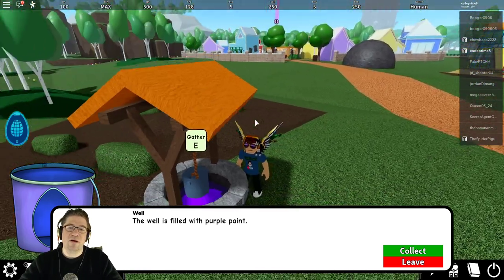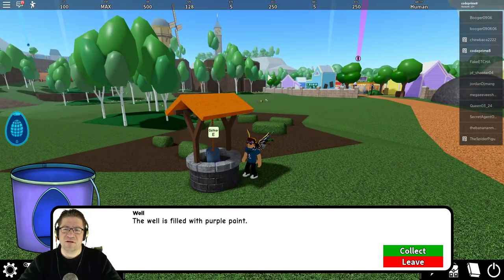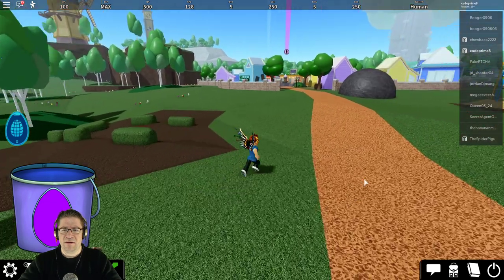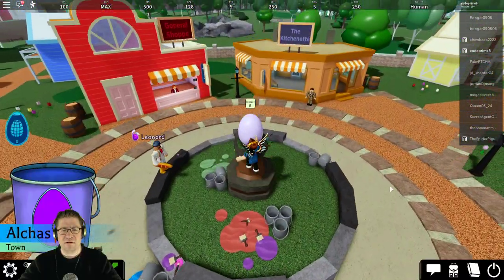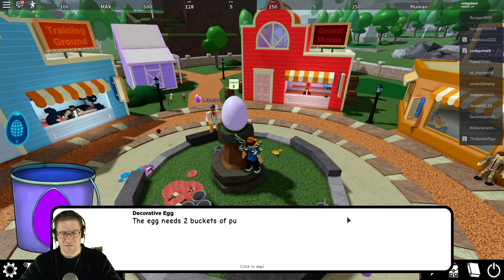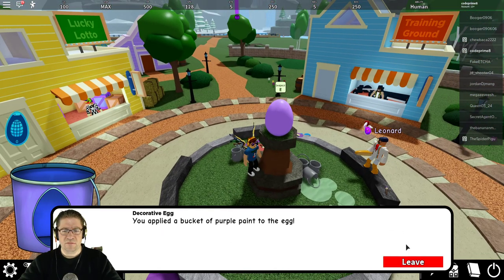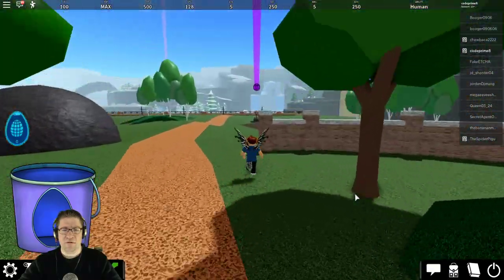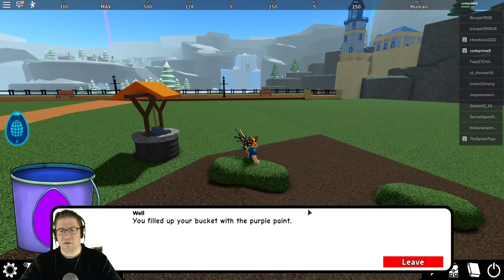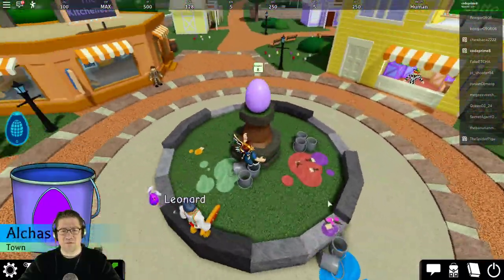At first I thought I had to go running all over the place, but you really don't. These wells are really close to the center. You fill up your bucket like this — collect, fill up the bucket with the purple paint, then run back over here. Hit E to inspect, and you should get the 'apply paint' option. Then hit leave, go back and grab another one. I did purchase the game pass for x2 run thinking I'd have to run all over the place — I don't.